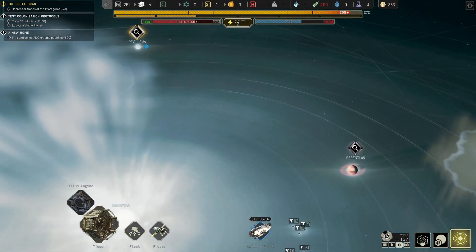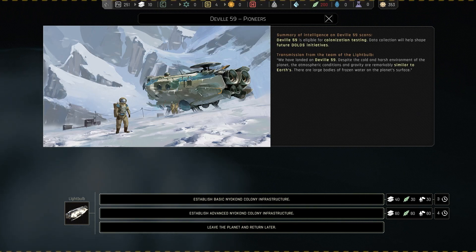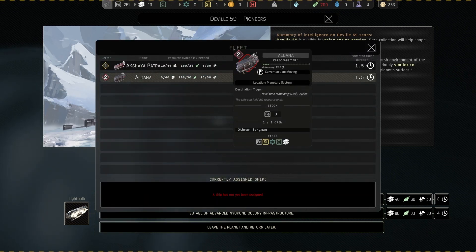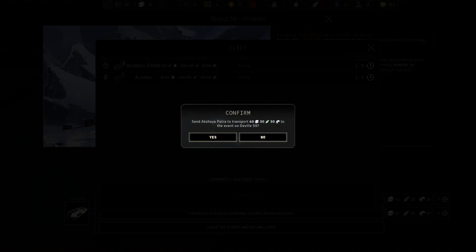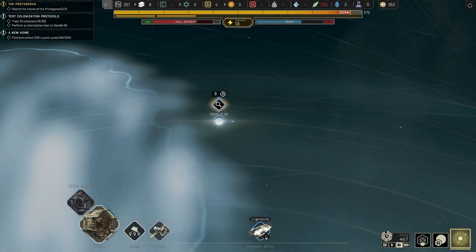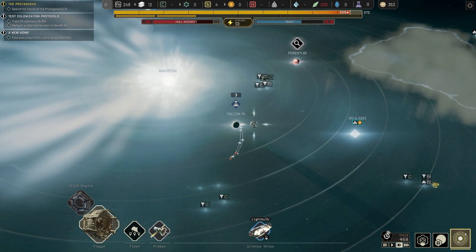Let's go ahead and see what's happening over at DeVille 59. We've got colonization testing — establish a basic infrastructure. That's good, because now we have two ships that are bringing cargo to the Tycoon, so our ship's not going to fall apart at the moment.